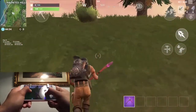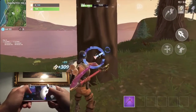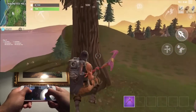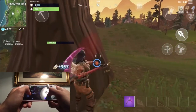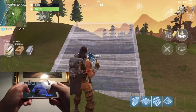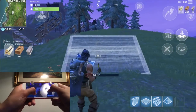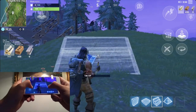Don't build too high because if you fall, you're dead. Build just enough to get the high ground against your enemies and be able to shoot them from the top. High ground is really good in Fortnite. Just look at the rhythm and learn how to time it.